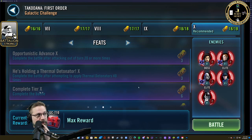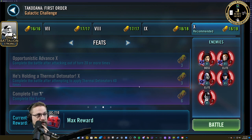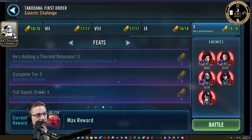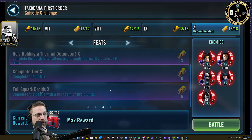All right, we're going to try Galactic Challenge. You've got three or four scenarios here. You've got to get attack out of turn 20 times — I suggest GAS, he will do that one — and complete the battle with the thermal detonators. I've got a special team for you; my buddy Ed just used it and it worked for him beautifully. Wolf and Ram pointed out one dumb thing I did in there which helped get through it quicker — same result but 10 minutes faster.